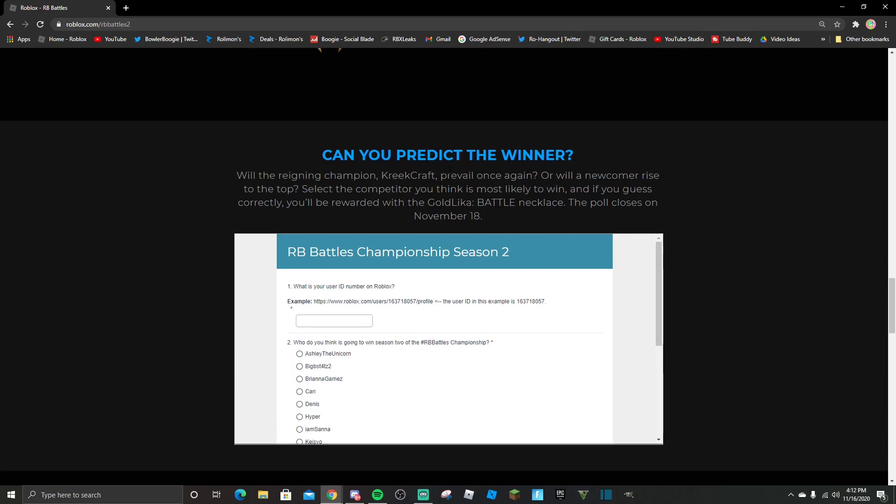Down here is where you can vote. So if you do vote here, you can get the Gold Like-A Battle. Basically it's like a Gold Like-A — it's a series that Roblox did, a lot of them are off sale, some of them are limited. So basically what you want to do is get your avatar link.